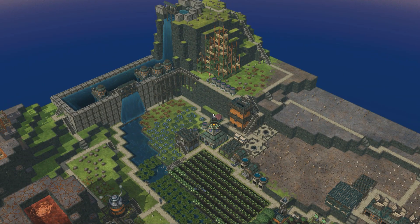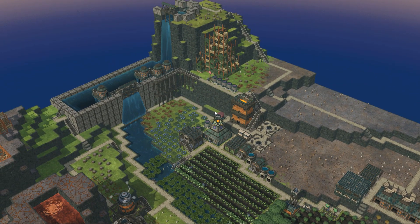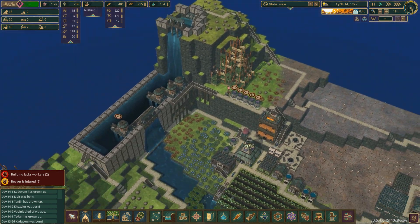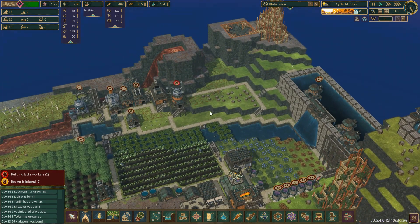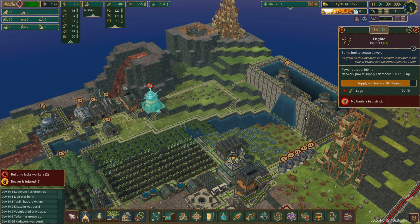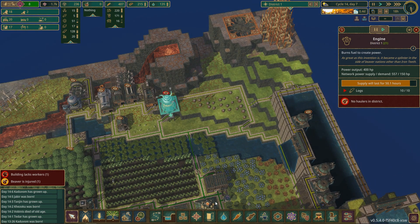Hey hey, and welcome to some more Timberborn. We are about to experience another drought. Since we played last time, there have been some changes — apparently now we need haulers in order to deliver logs to the engine, instead of a worker.